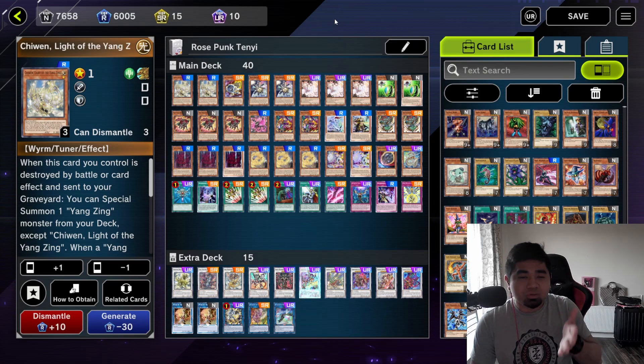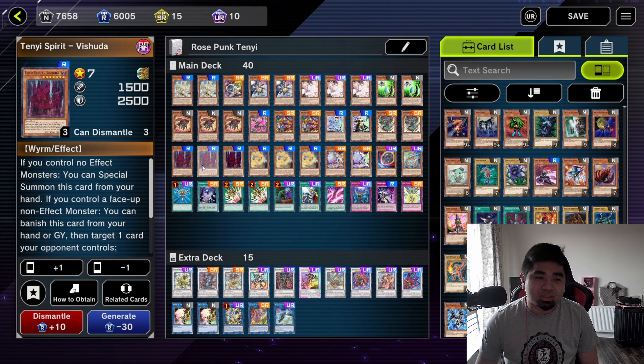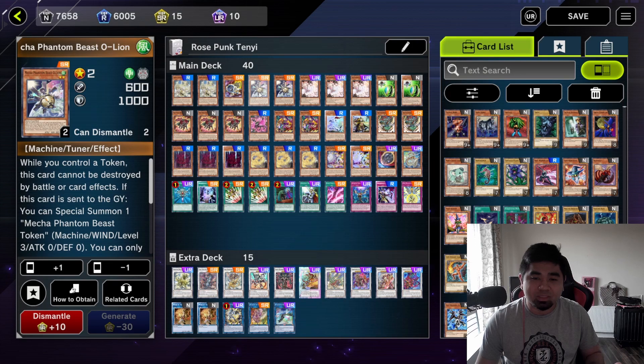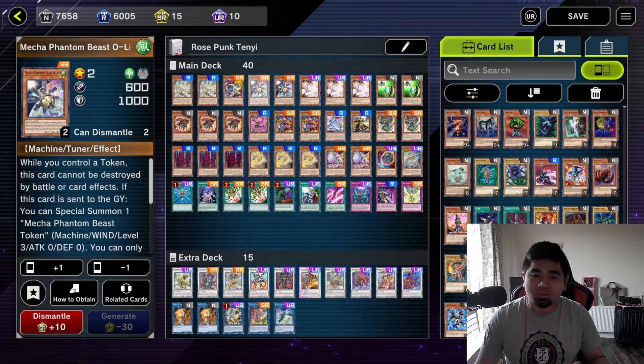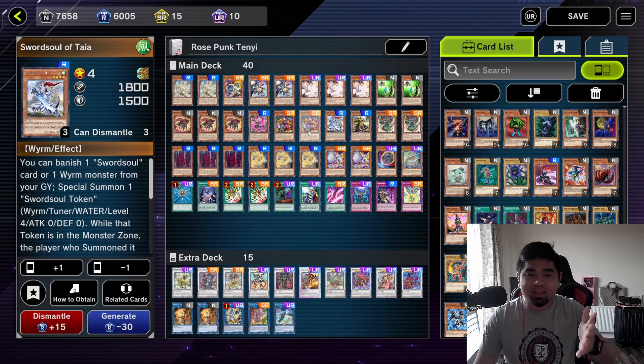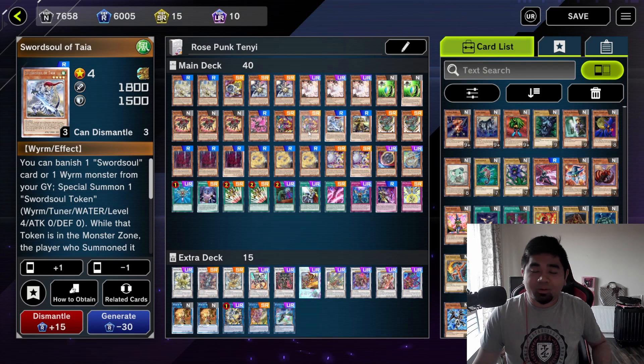So you have your Rose Dragons, your Yang Zing, your Mecha Phantom Beasts, your Psychic Trackers, your Swordsoul monsters, and of course your Tenyi monsters. This deck works a lot, to be honest. There are some changes I made — two copies of Vision I made three copies, one copy of O'Lion I made two just in case one is banished. I could have used one copy of Mui if I wanted, but I just stayed with this type of deck.